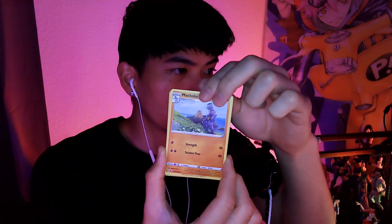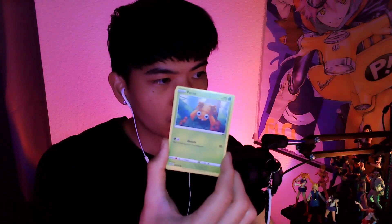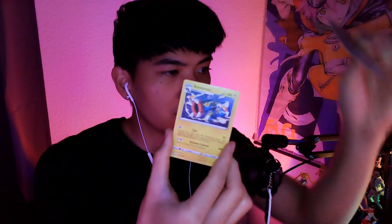Here we go — final card pack opening. One, two, three, four — starting off with the Water type. Machoke — can I get a Machamp? Spinarak has a sad face. We got a Paras — doesn't Paras and Mewtwo share the same cry? Basculin, Greedant — really did not want to see that. And finally...